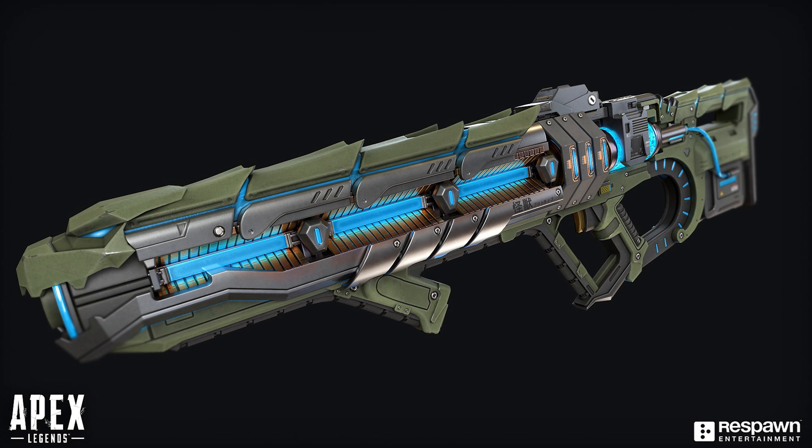We've got all of the skins that are available — both the free ones, the Havoc and the Bowcheck in the price tracker, and the paid-for skins which will be in the collection event — all looking really nice, but no, they all have default iron sights.